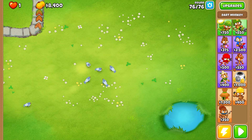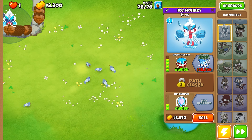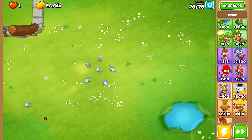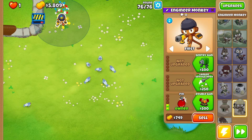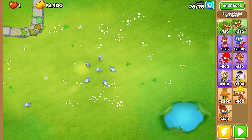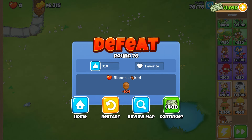It's not a one-tower no-selling challenge, so we have a lot more options. Ice Tower comes to mind — we go for Embrittlement and Bottom Path Refreeze. That should get rid of all the Regrow. It doesn't get them all, but we can use the Druid from last time. Let's do Druid of the Jungle — we start the round, get rid of all the regrow, sell it, and now none of them have Regrow. We have to keep the Druid up until all the ceramics are de-regrowed, then sell and go Ice Tower.